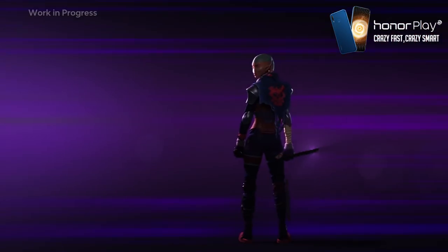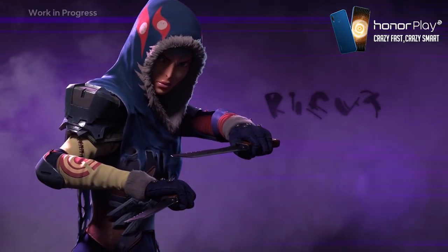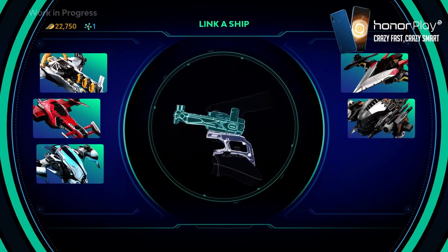You slide your pilot onto the mount like this, and immediately you'll see your pilot getting ready to jump into action on the screen. So we've got Shade in there. Right after that you want to equip a starship.